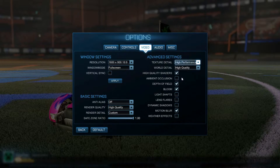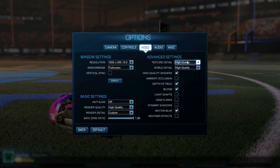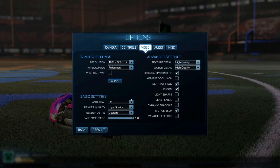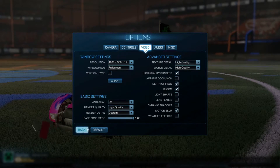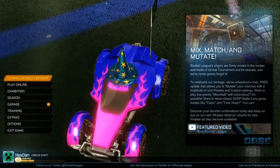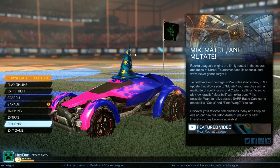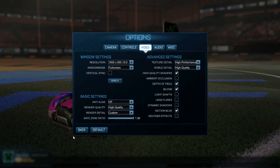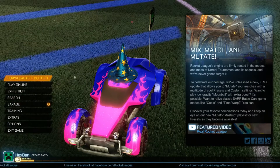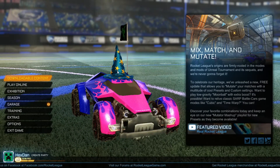I prefer it on high quality since I can run it. Then there's texture detail. Before I set it to low quality, it's really crisp and stuff. Now if I go into Video and set texture detail to performance, it's not as crisp looking.